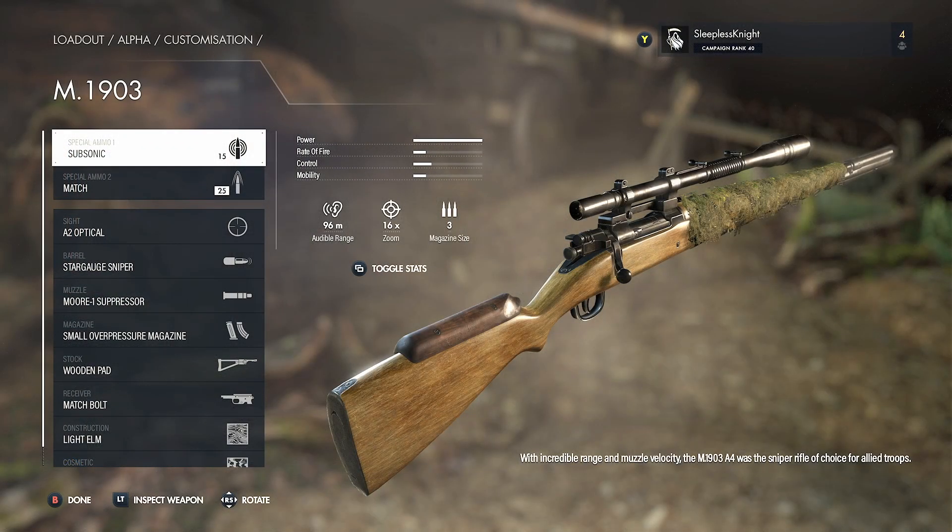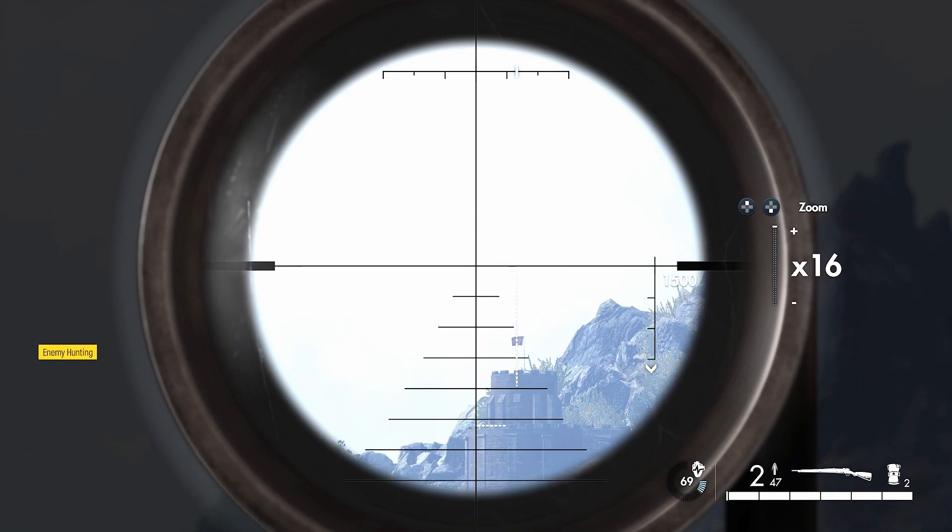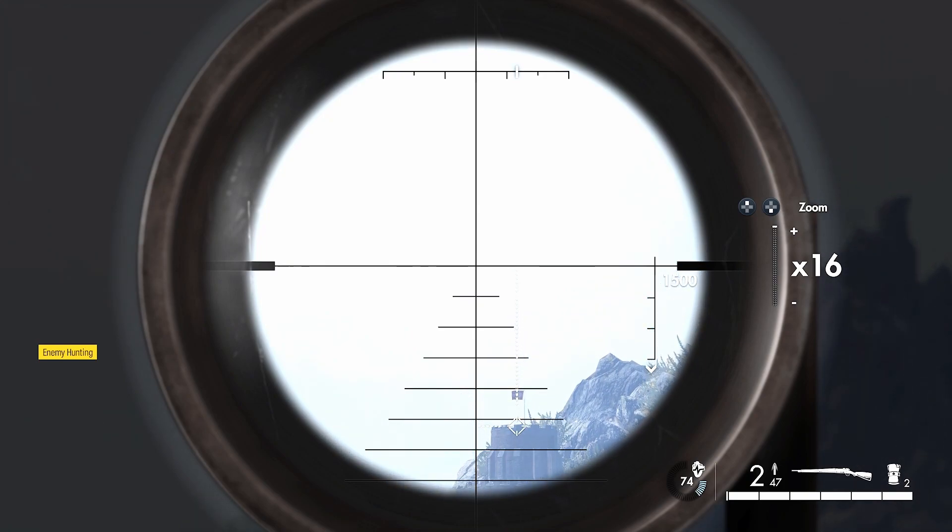As far as I can tell, this is more or less the same setup as the rifle you can find in the bell tower, although the bullet drop is quite a bit greater. I have tested it and made the shot with this rifle, but only on sharpshooter difficulty.